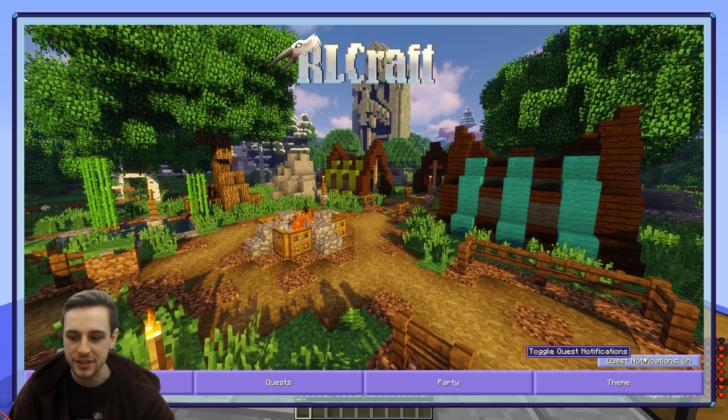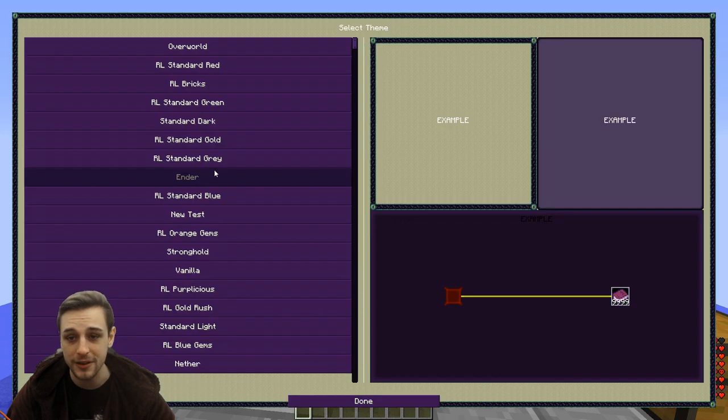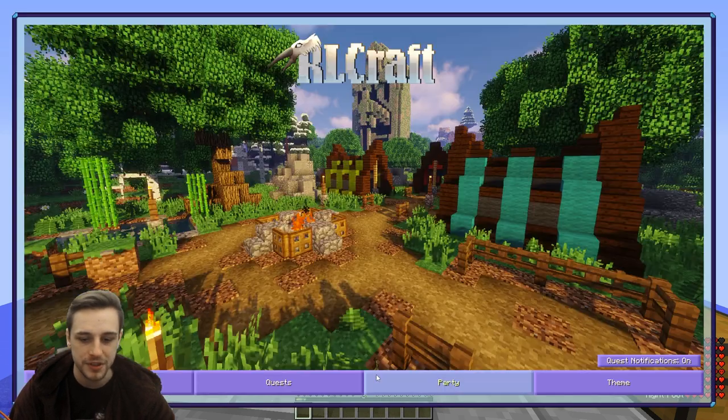You can turn the notifications on the right. You can choose yourself a theme here — I go for the Arnold Purpolicious. I also quite like the Ender, but Arnold Purpolicious is the one for me.